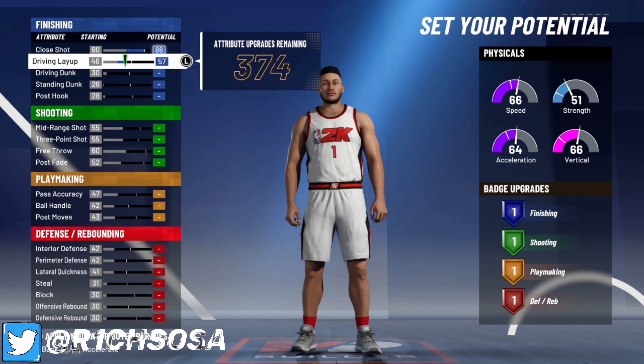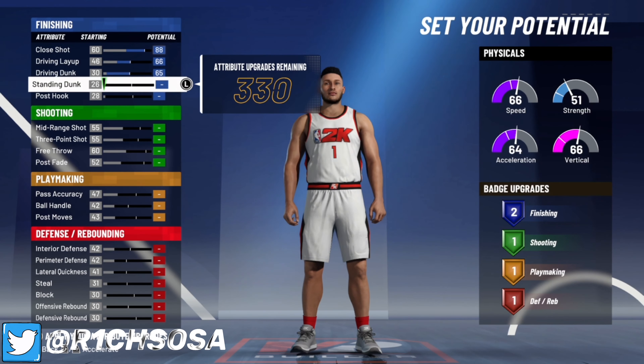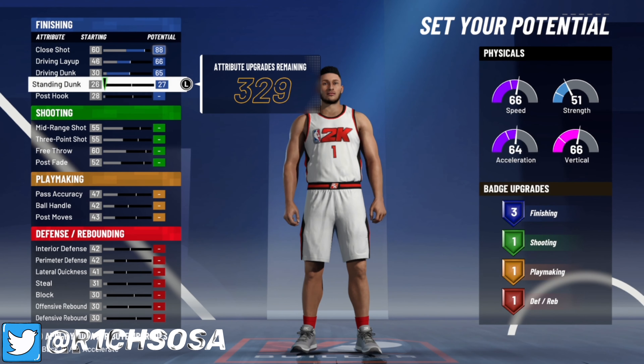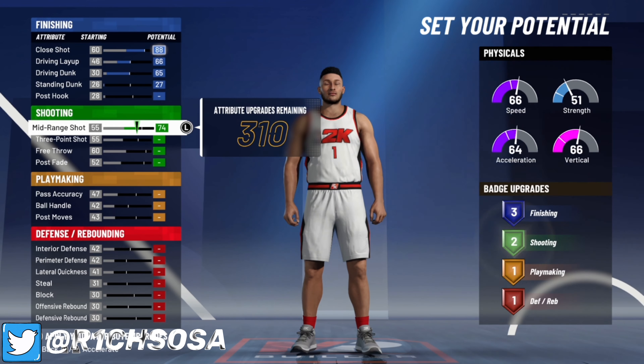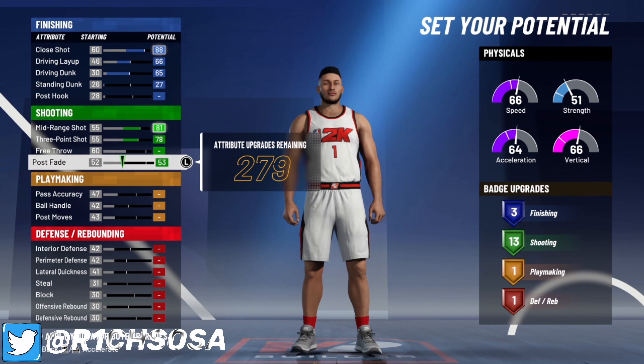Go ahead and max out that close shot, put your driving layup to a 66 and driving dunk to a 65. You can put one extra attribute on either your standing dunk or your post hook for three finishing badges. For your shooting, go ahead and max out your mid-range and three-point.